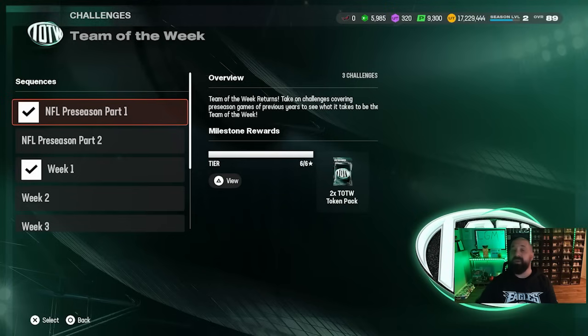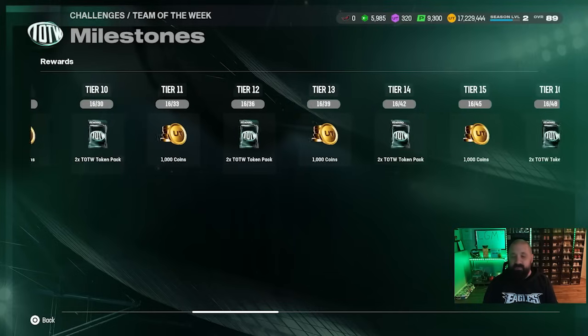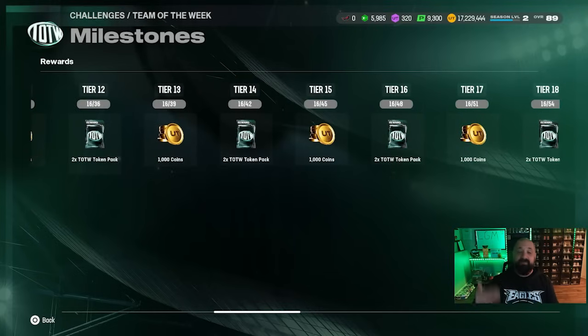With the patch we got today, a bunch of things changed — gameplay and graphically within the menus. To view milestone rewards now, you have to hit Triangle or Y on Xbox. You can view it all on one screen, which I actually like. If there are more rewards past tier 7, use your D-pad to slide right. Every other tier you hit, you'll earn a Team of the Week token pack, which you can redeem for free Hero-level Team of the Week cards.